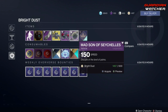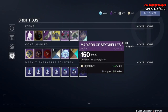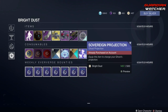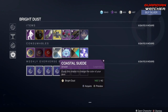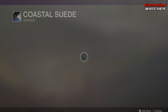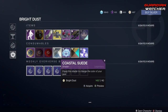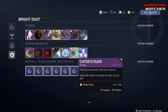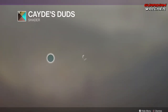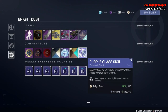We also have the King in All Directions, which is the ornament for the Revoker — that actually looks pretty badass too. Then we have the Mad Son of Psychekles — I'm not sure how to pronounce that. Last but not least we have the Sovereign Projection. We also have your Fireteam Medallion, boons, the Coastal Suede shader, the Tiger Effects transmat effect, the Cave's Duds shader, and your Purple Class Sigil.